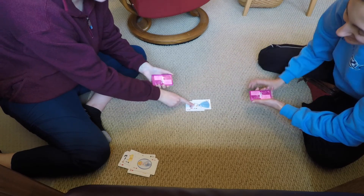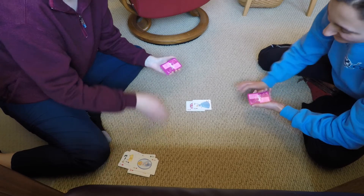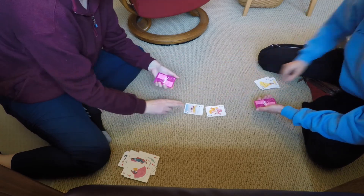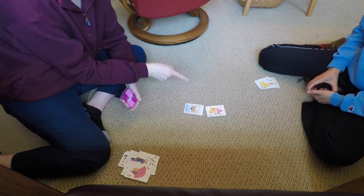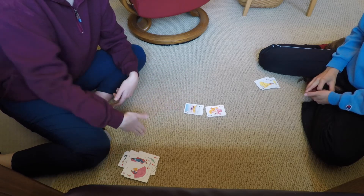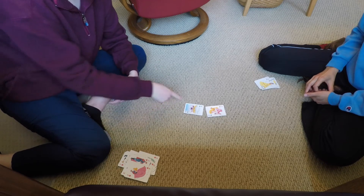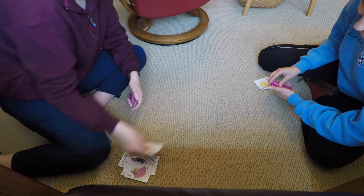So she just put down a queen. Jack, king, and queen act as eleven, twelve, and thirteen as far as the deck goes. For this one I laid down an ace and she laid down a jack. A jack counts as eleven, but an ace is actually like a fourteen — it's higher than a king. It's not a one in this game. So I would collect both these cards.